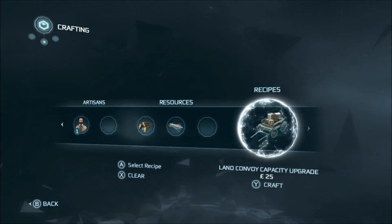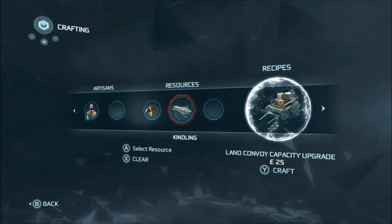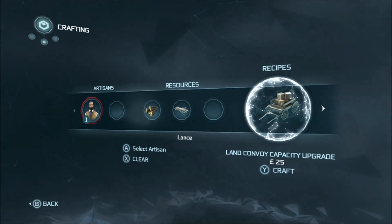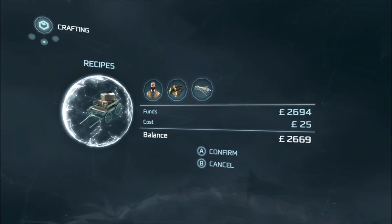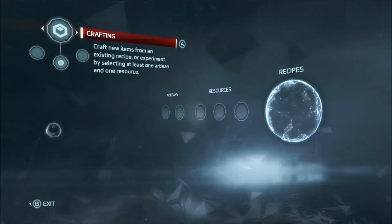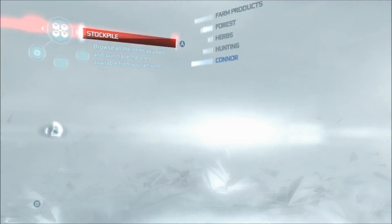Later on you are able to level up your artisans so they can make better stuff. I've done the mission to fight and also to catch a thief, which appear at the beginning of sequence 6. This allows me now to make pine lumber and also kindling, and with this I am going to upgrade my land convoy capacity. Instead of carrying three items each, they'll be able to carry five because I'm going to upgrade it twice.